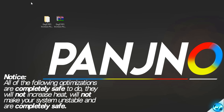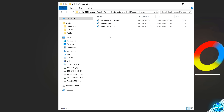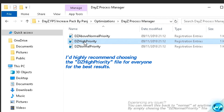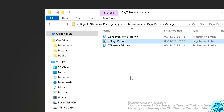Now we'll apply one of the most important optimizations in this video, which should help everyone regardless of system specs. Navigate into the FPS increase pack, go to the Optimizations folder, then into the DayZ Process Manager folder. Inside you'll find three registry files: DZ Above Normal Priority, DZ High Priority, and DZ Normal Priority. For everyone watching, I highly recommend double-clicking the DZ High Priority key. Select Yes when prompted, then OK. Every time you boot DayZ, it will now launch in high priority mode, putting more system resources towards the game.